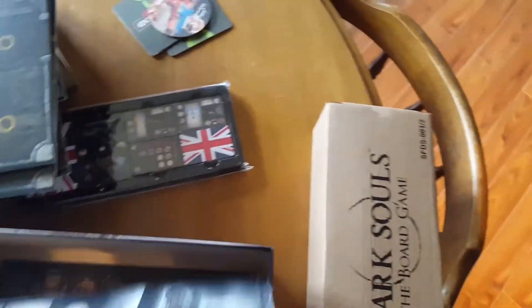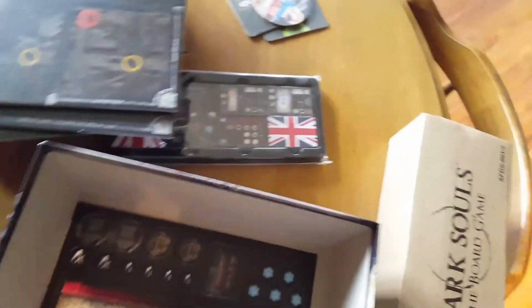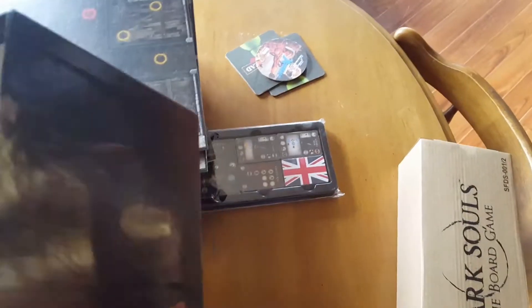Character cards — we've got the Assassin, we have to punch all that out. We have the Herald, again we've got to punch all that out. The Warrior's card. And the Knight. So these are the four base classes that came with the base game.